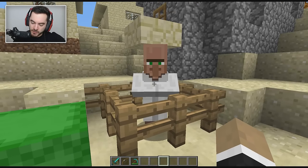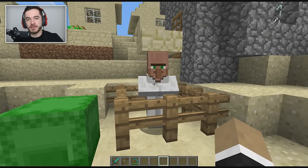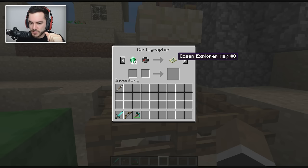Next up, we've got a new career for villagers: the cartographer. He looks like a librarian, and usually when you first encounter him he'll just have a basic trade like paper for an emerald. As you trade with him more he unlocks additional trades — and then you're like, wait, what's an ocean explorer map? What's a woodland explorer map?